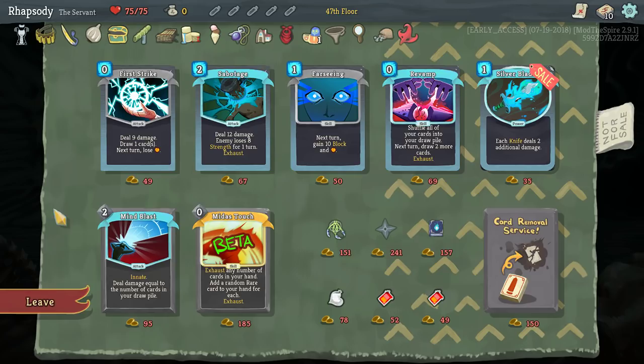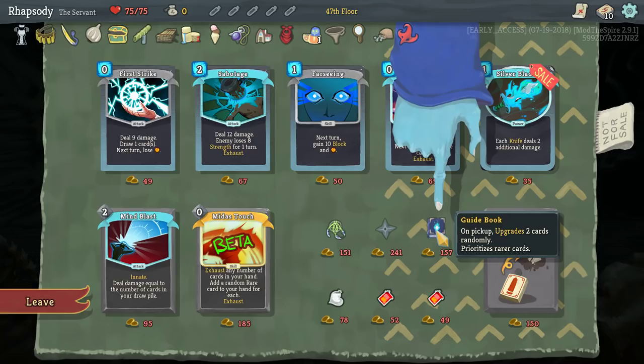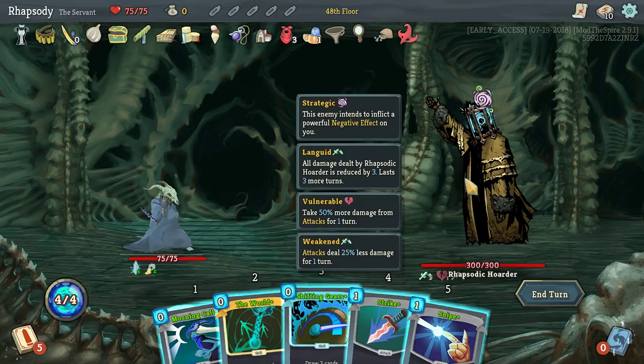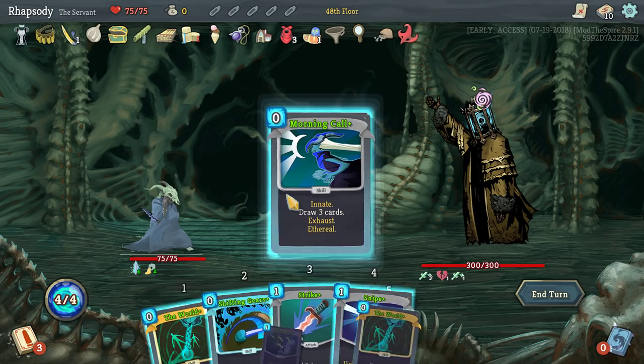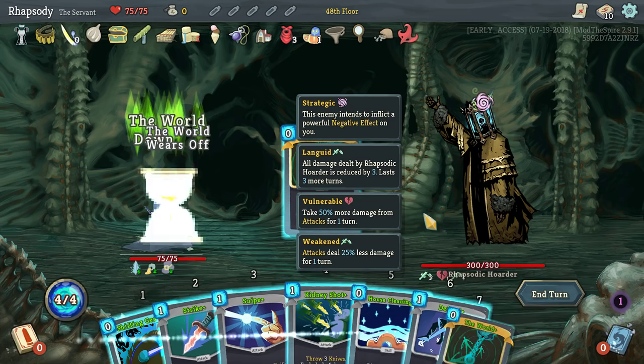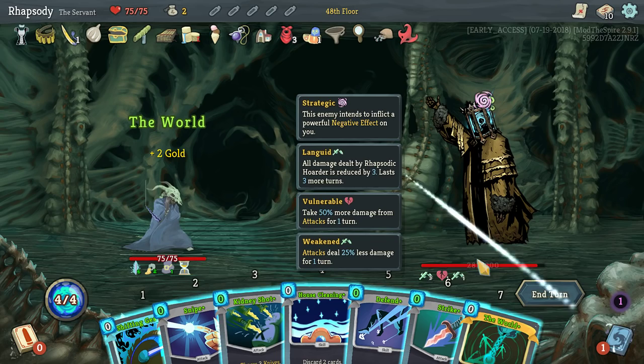There's also Guidebook: on pickup, upgrade two cards randomly, prioritizes rarer cards. Shuriken: every time you play three attacks in a single turn, gain one Strength. Hello — I was hoping to see you. It's the one named after me. Morning Call first, then Panache, then The World. Both of the times on camera that I've encountered the Rhapsodic Hoarder, I think I'm killing them before they even get to do their vocal lines — which is just so sad.